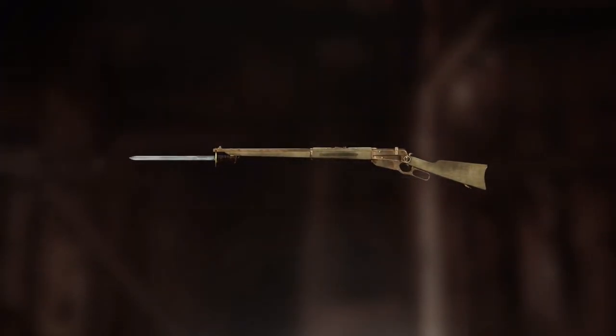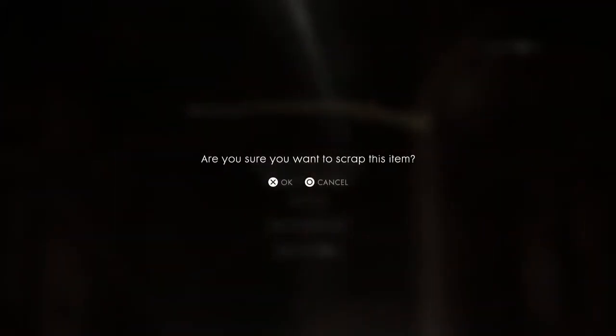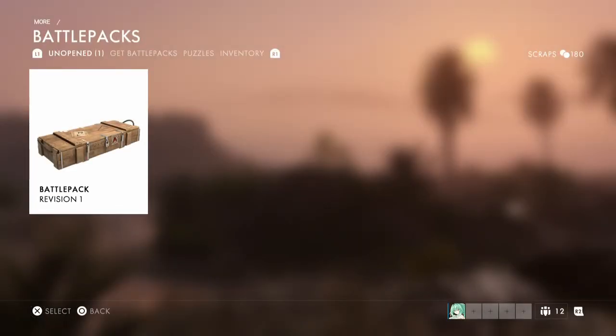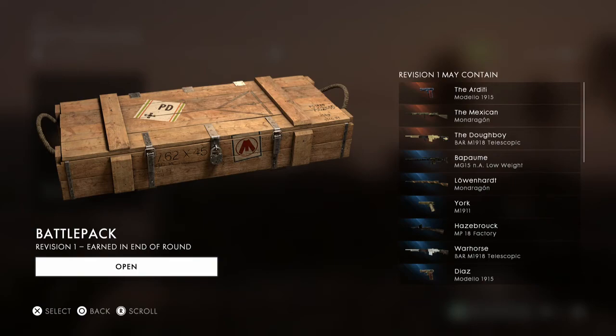Common, and I just got that one — let's scrap that. I find it cool how when he opens the pack the inside glows with a color that hints at what you might be getting, so you kind of have a hint before it shows the weapon. That's pretty nice.